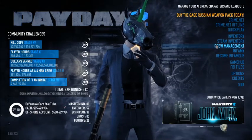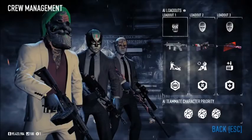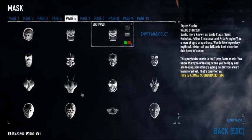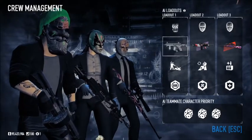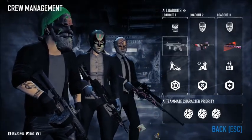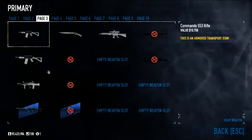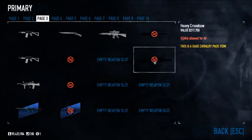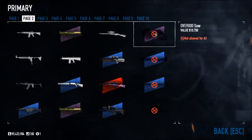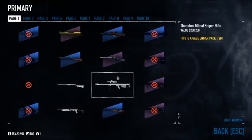Basically, what this is: you can manage your AI crew members. Let me show you what I got here. You can change their masks — I got some pretty sweet masks on my guys here. You can change the weapon they have, and you can give them quite a decent arrangement of weapons. You can't give them any of the akimbo weapons or the specialty weapons, but from the looks of it you can give them pretty much any primary weapon.